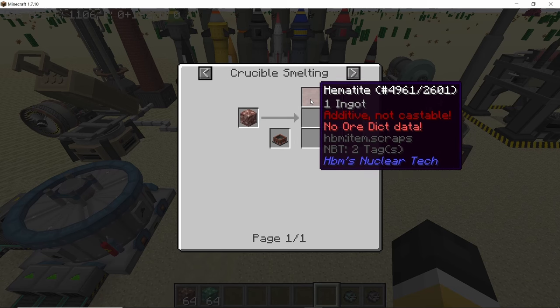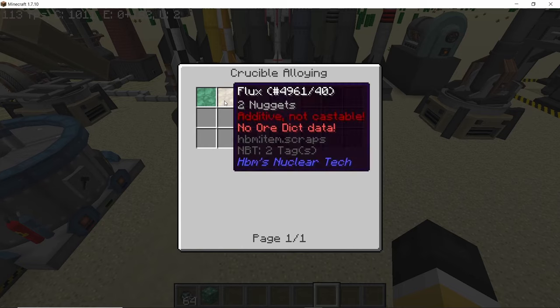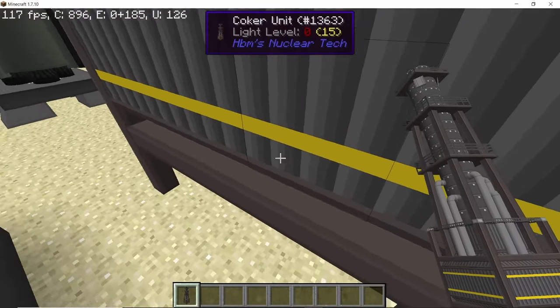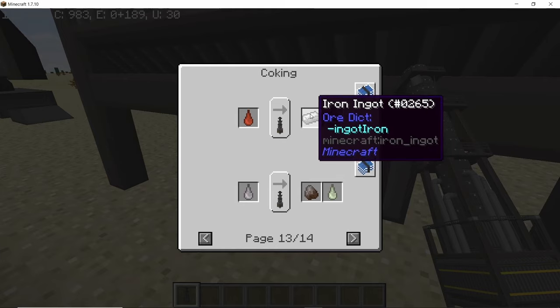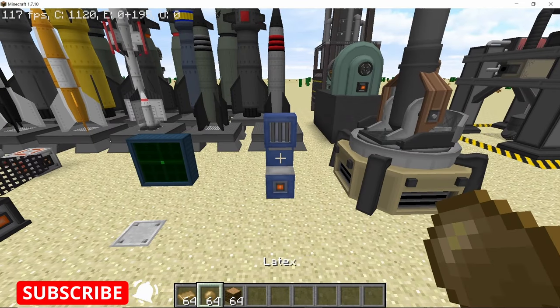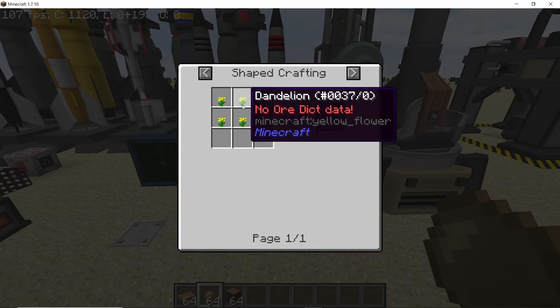Hematite and malachite will now only yield one input, so that value has been reduced. There are apparently even bedrock ores for them now. The coker unit can convert one bucket of red mud into one iron ingot — red mud can be obtained when processing aluminum from bauxite.